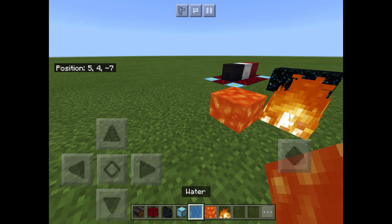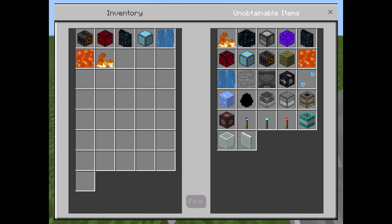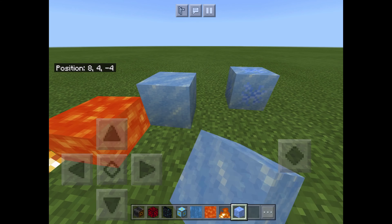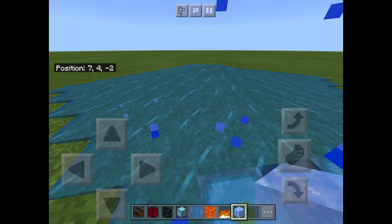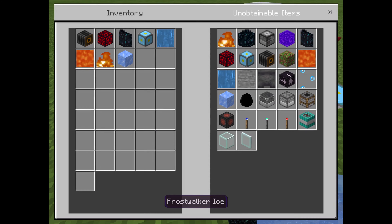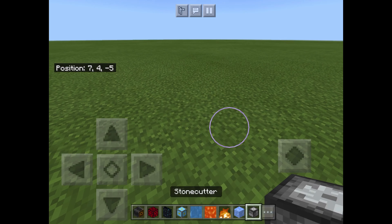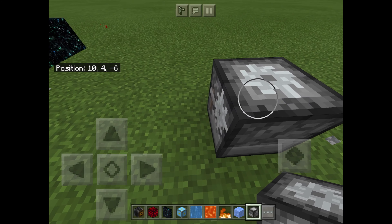You can place down unupdated versions of all the blocks, which is pretty neat. There's frosty ice, which is just Frost Walker ice. And these are the old stone cutters — like before they had the ones with the saw on them, this is what they used to look like. They don't do anything but they look cool.